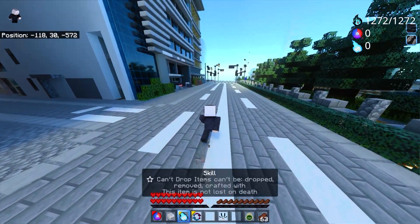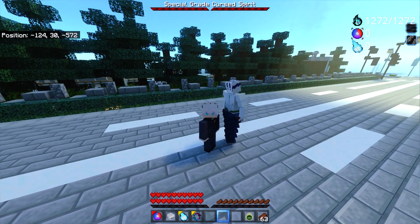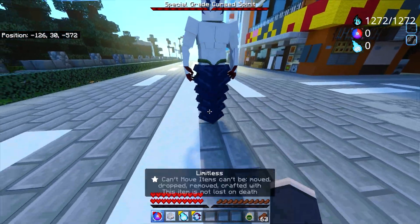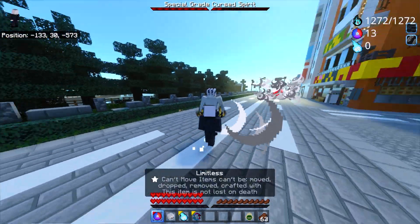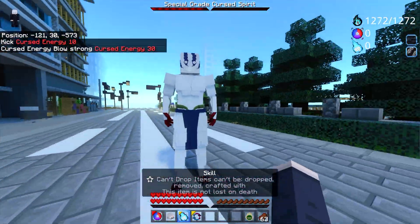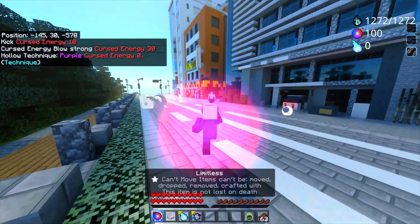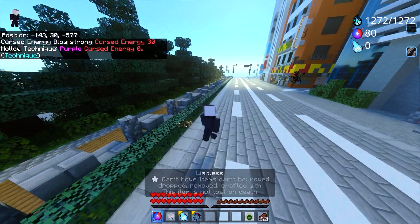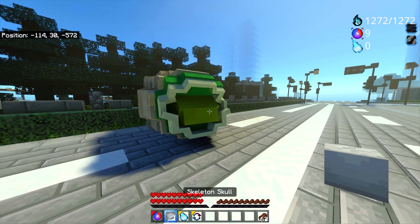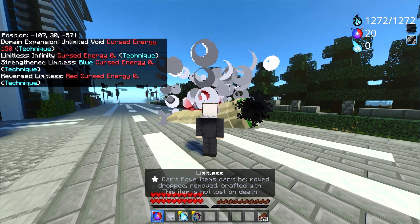Next, let's spawn in the Special Grade Cursed Spirit, Mami. Nothing works against me — he can try to hit me forever. All I have to do is Jujushiki Hunting — hit him once, maybe punch him once as well with a strong punch. Then let's finish him off with Kyoshiki Murasaki — boom, one hit. That feels so good. For the last one, let's finish with Red Cursed Energy — there we go.